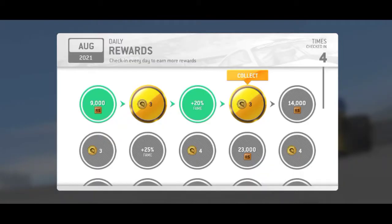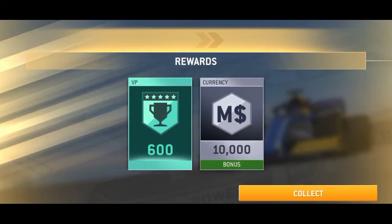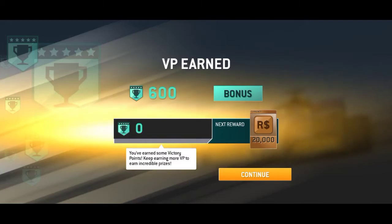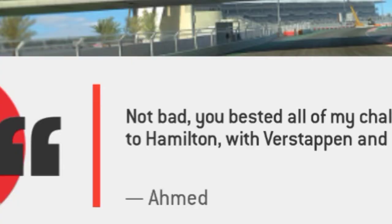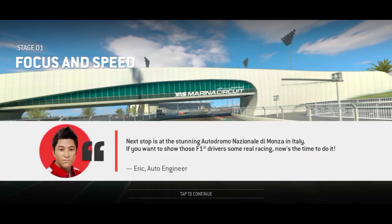The game interrupted me but I got gold rewards — 10,000 in-game dollars and 600 VIP, which is a new thing. Overall, the win for the first round goes to Hamilton again with Verstappen and Norris right behind him. Next stop: Monza.